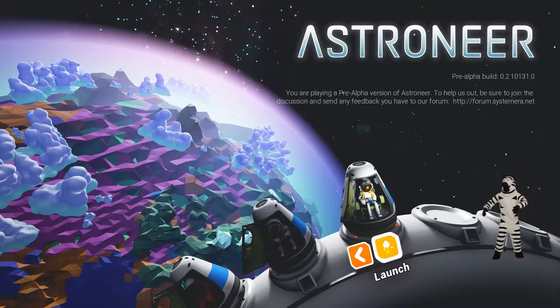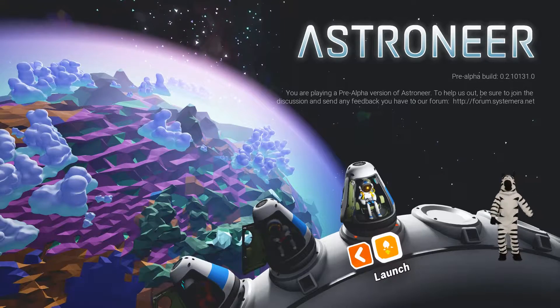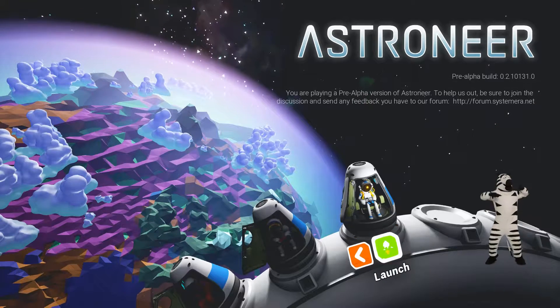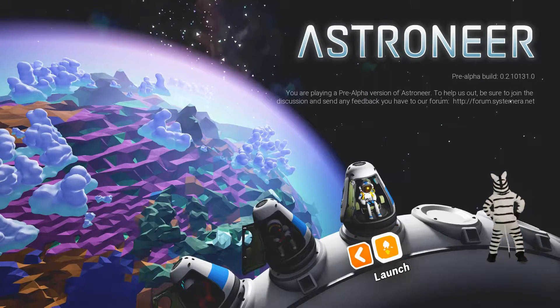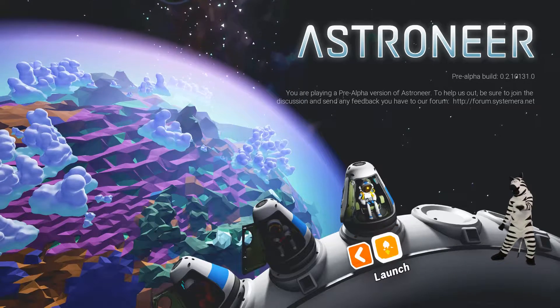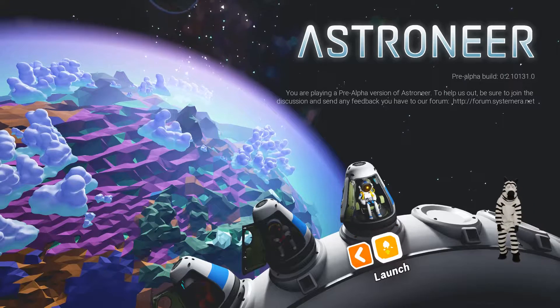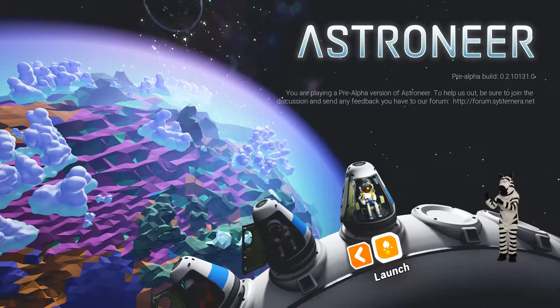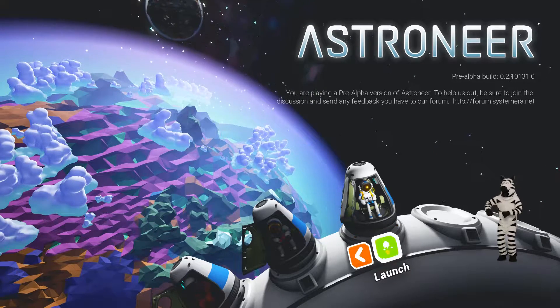Where are we? We have arrived at the Terran planet of Kepler in the Kepler system, about 500 light-years from Earth in the constellation Cygnus. You have spent the last 275 years in suspended animation, and it is normal to be disoriented. Is that what you call this? Disoriented? Please take a moment to get adjusted, Commander.